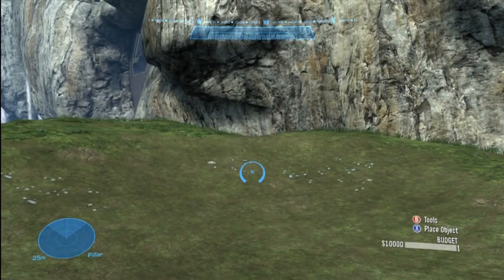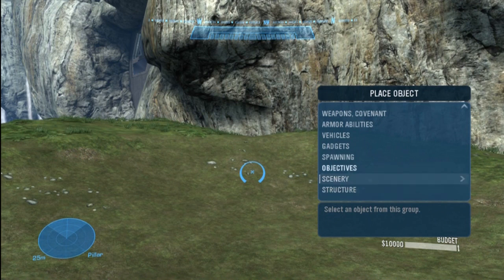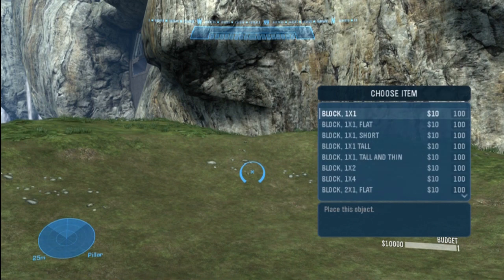The main thing about Forge is that you can now create items. If you look at the bottom right of your screen, you'll see some commands and a budget. A budget is how many items you can place on the Forge map — each costs dollars and there's a limit. That $1,000 is your budget. If you press the X button, a little tray will come up and you can pick from a variety of things. We'll go into Structure, Building Block, and a Simple Block.